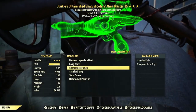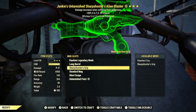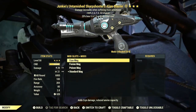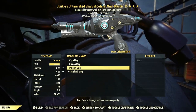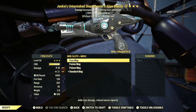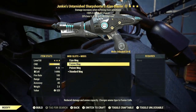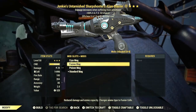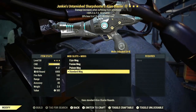For the grip, there's the Standard Grip and the Sharpshooter's Grip, which improves recoil and hipfire accuracy. When it comes to magazines, you can get the Cryo Mag, the Fusion Mag, the Poison Mag, and the Standard Mag. The new magazines added with Invaders from Beyond are the Poison Mag and the Cryo Mag. Prior to Invaders from Beyond, you could only get the Standard Mag and the Fusion Mag.